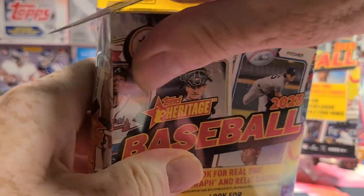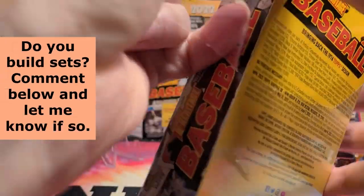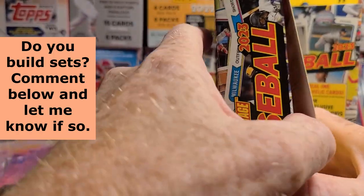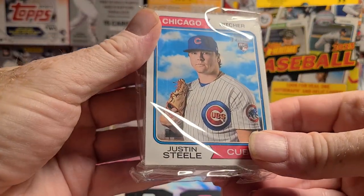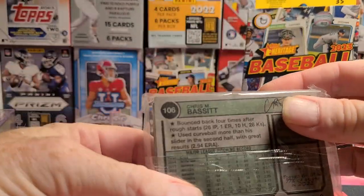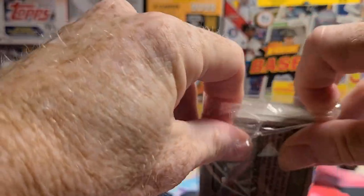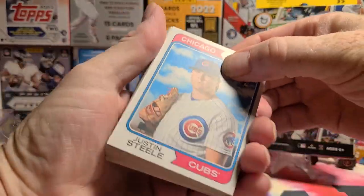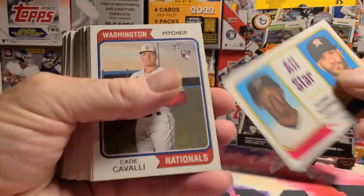I don't think I'll run through the base too quickly, but I'm just looking for some high numbers to get me closer to finishing the set. We got Justin Steele on the front and Chris Bassett on the back. Let's flip through these real quick and see who we got.